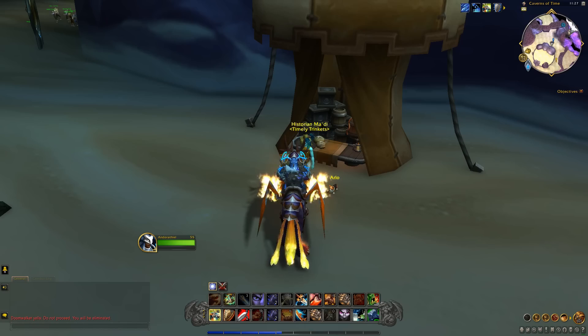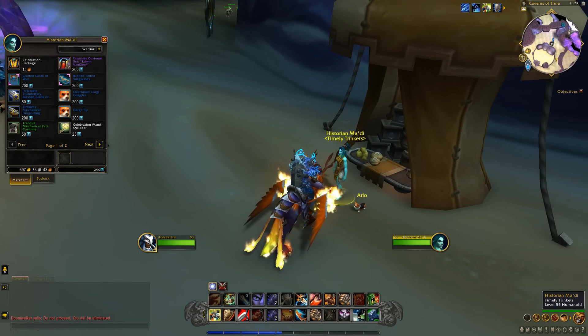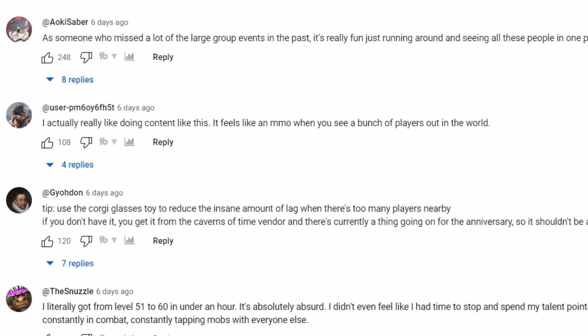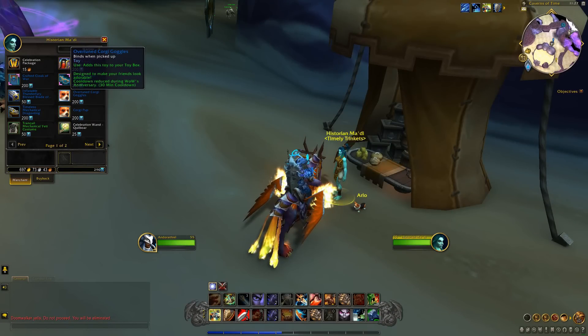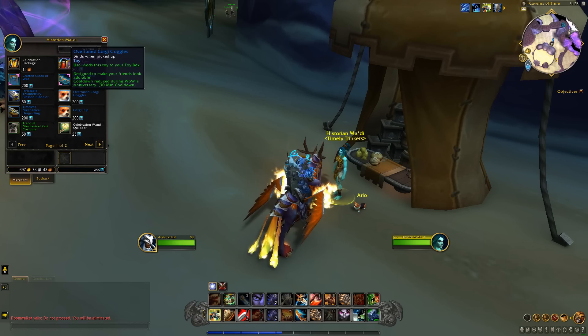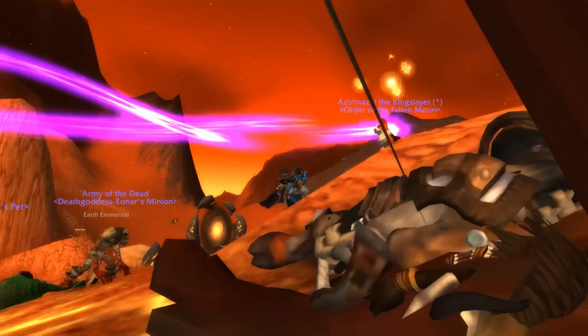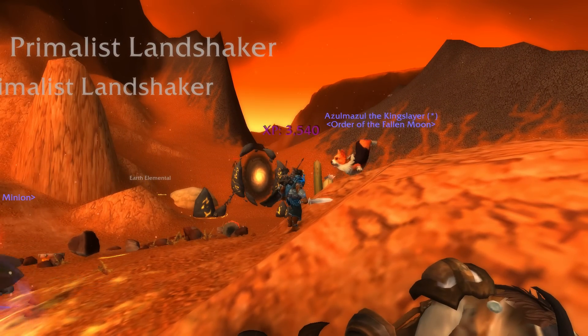For those of you playing on potatoes, I must share this amazing trick from Guy O'Don, who left a comment on Belular's channel. Purchase the over-tuned Corgi goggles here in the Caverns of Time — you can buy these with the Time Warp badges you got from the WoW 18th Anniversary event. This item makes everyone in the game appear as a Corgi, which seems to reduce lag. For reasons. This trick potentially has a lot of other uses, by the way.